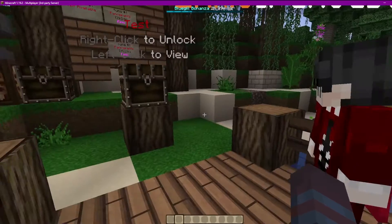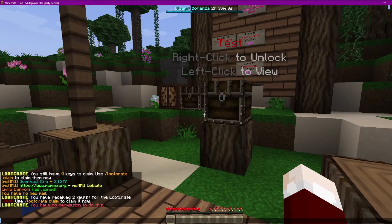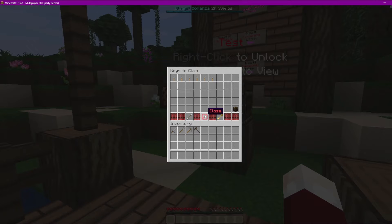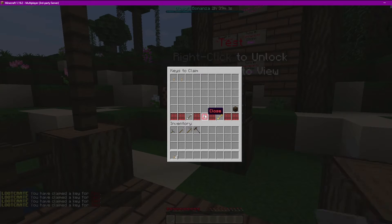Now when we switch back to the regular user, he should be able to do the claim. You can then left-click and grab the keys out — there we go.